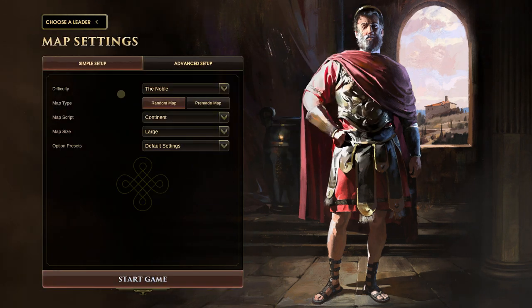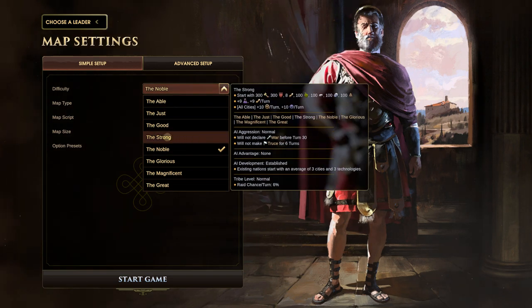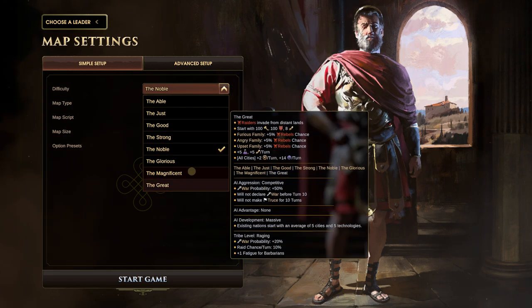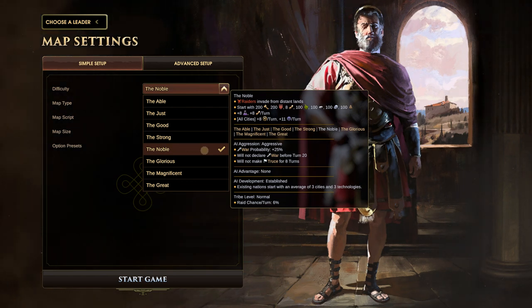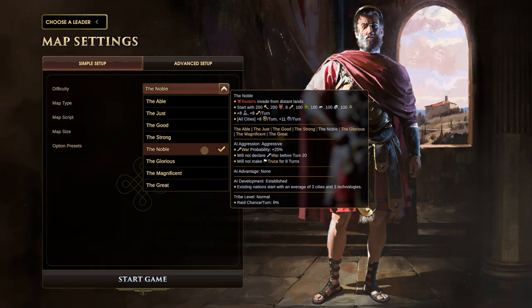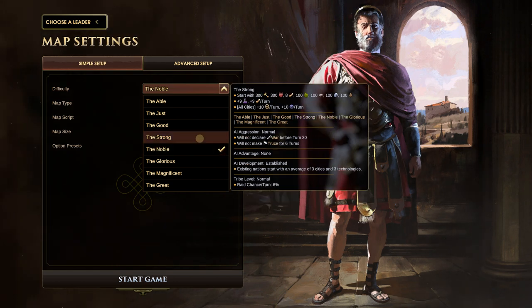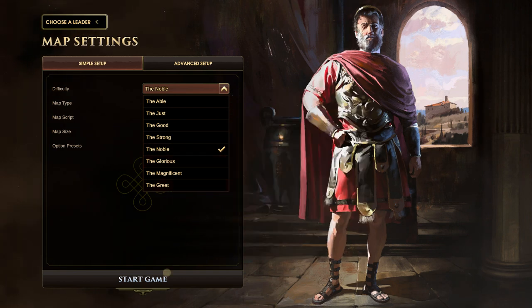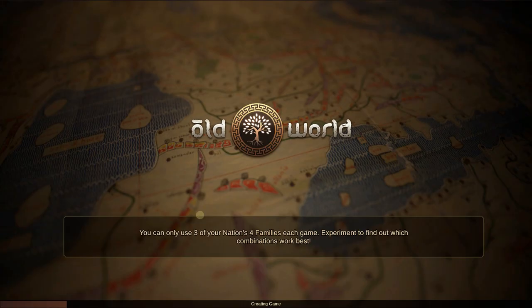We're playing the Greeks on Noble difficulty. This game is notoriously difficult — I'd rather have it be slightly harder than the middle rather than easier. Noble has AI aggression at plus 25 percent war probability and will not declare war before turn 20. On Strong difficulty it won't declare war before turn 30, giving you an extra 10 turns to build up. I'll be shocked if we beat this on the first try.